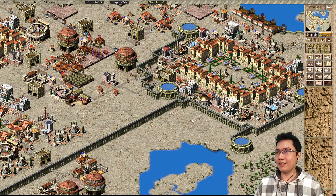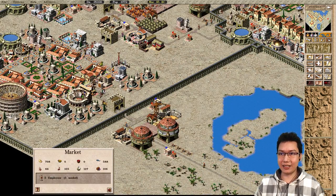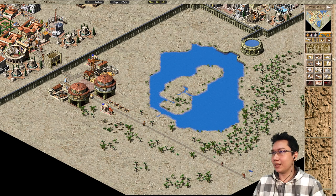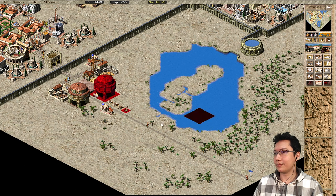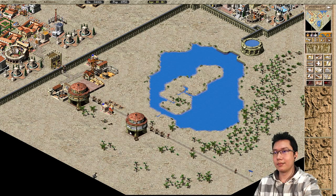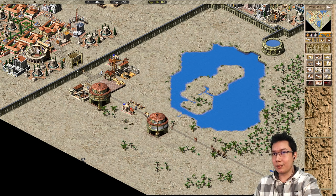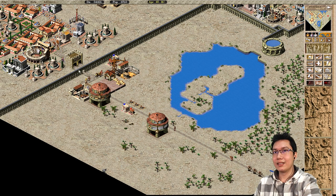So, the wheat granary is over on this side. The market lady will actually walk past these houses in attempts to get the wheat. Let me go ahead and simulate this — I'm going to put down a reservoir and a fountain. These houses should evolve. Now where did that market lady go? This market lady is walking by here and it seems to be a little bit problematic — but there we go, it's provided food to this area here.